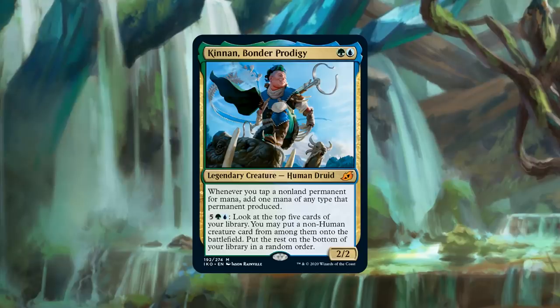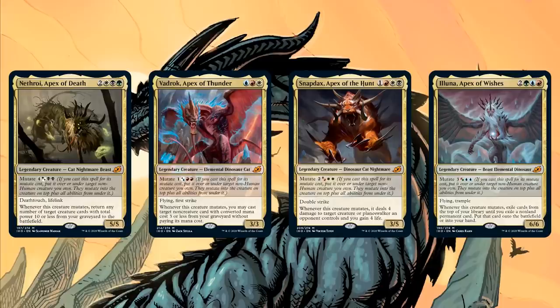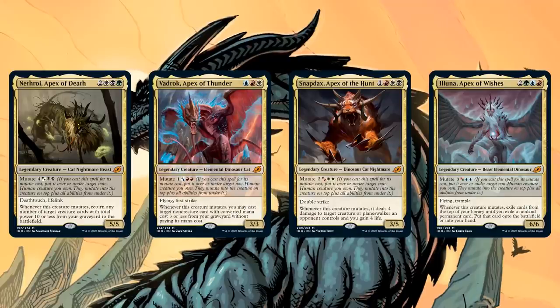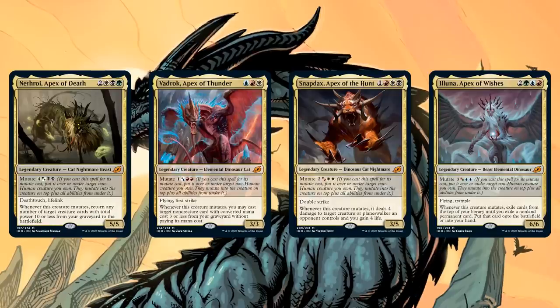Let's move on to a cycle of cards that are a little less broken and more exciting for Commander. Number 7 on our list: the Apex cycle. We have Nethroi, Vadrok, Snapdax, and Illuna — the chase mythics or at least the most on-flavor mythics from Ikoria. Poor Brokos got bumped off the screen because we can only show four cards at a time. Tomer, what do you think about these cards in Commander and the mutate mechanic in general?